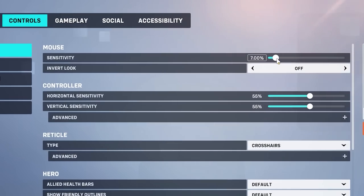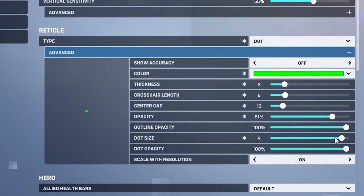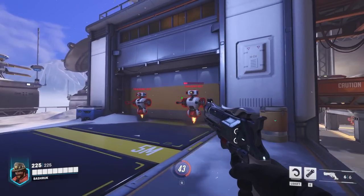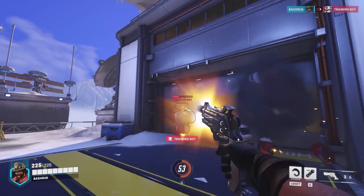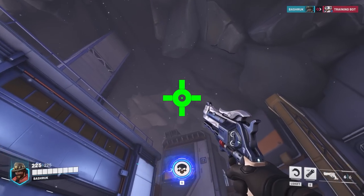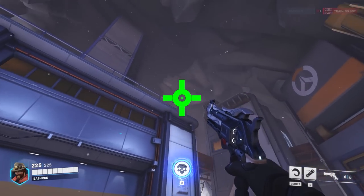A tip for aiming with Cassidy is to lower your sensitivity a little bit and have a precision crosshair — maybe something small like a dot, a circle, or a small cross. This can very easily help you make bigger and longer range shots, since a smaller crosshair lets you actually see people from far away, instead of a large crosshair that might cover up enemies from a further distance.